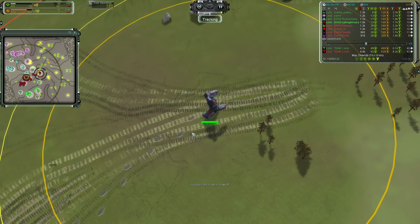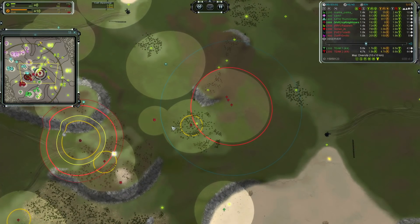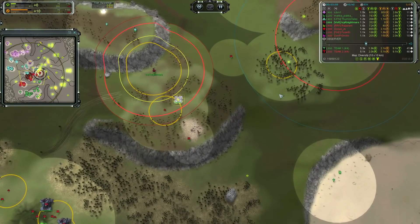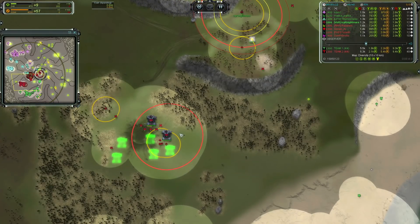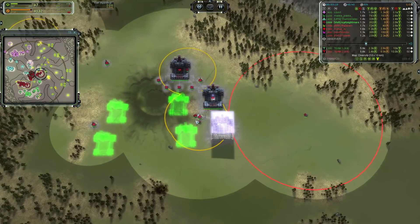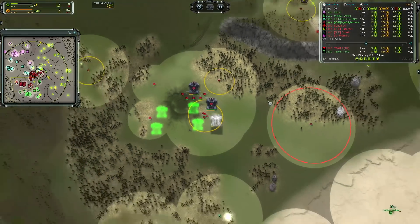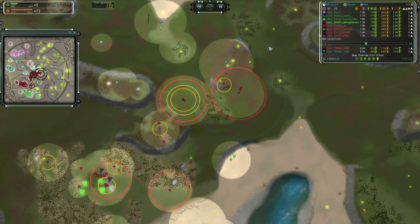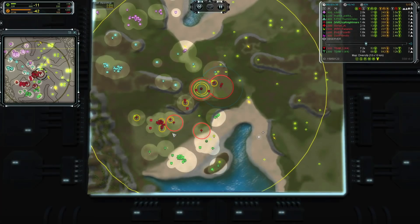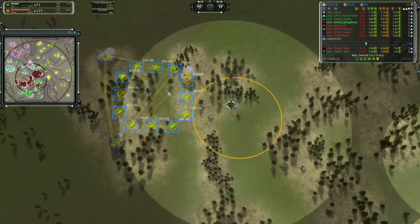Let's stop tracking the commander and look at what he's got. He's gotten a few units out and his engineers are expanding very well. His first engineer came to build hydro, second is building further-out mexes. He has three engineers set to build factories — a little more than most players do. He decided not to have his comm help build factories, getting it out onto the field a little bit earlier.